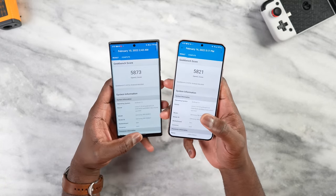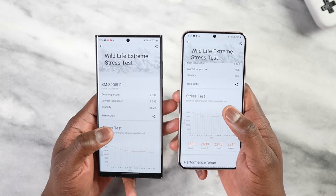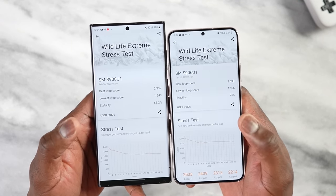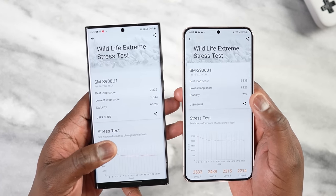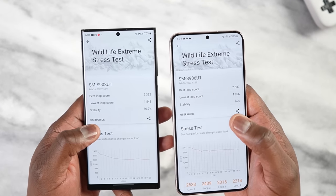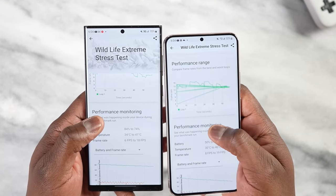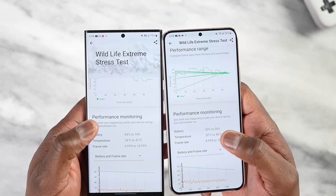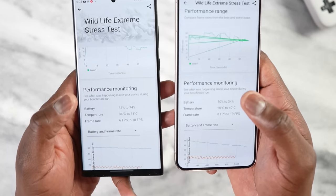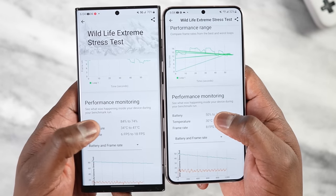Another benchmark I wanted to showcase is from 3DMark — the Wildlife Extreme stress test, which runs about 20 minutes. There's a very stark difference: the stability level for the S22 Plus is 76% while the S22 Ultra is 66%. So the Plus is more stable for running games over a long period. The FPS range is slightly higher on the S22 Plus — 8 to 19 fps — versus 6 to 18 on the Ultra. Battery consumption went from 50% to 34% on the Plus, and 84% to 74% on the Ultra.